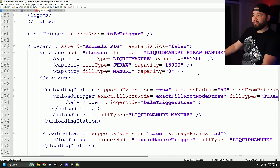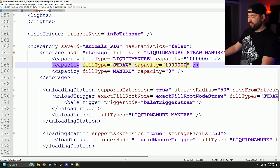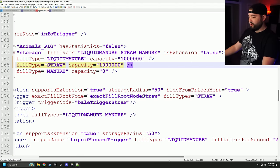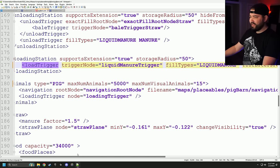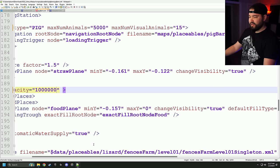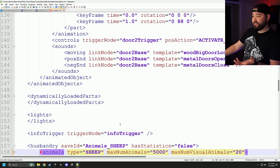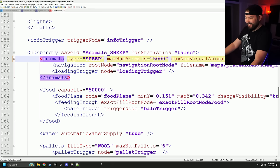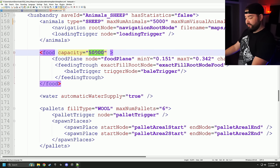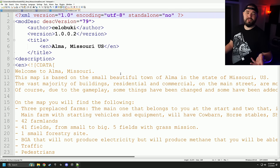Jumping over to pigs — pretty much the same thing. Liquid manure: change to a million. Straw: a million. No milk here. Change the loading trigger to 20,000 liters. Food was at 34,000 — change that to a million. Pigs are done. For sheep, there's really not a whole lot in here. Some will have water, some just have food like this one. Change what you need to change, and sheep are done.